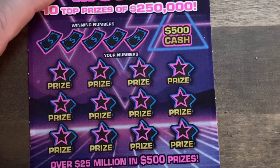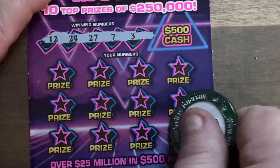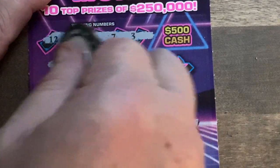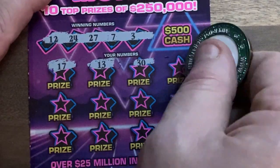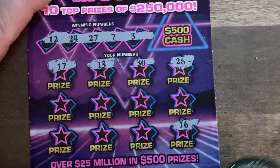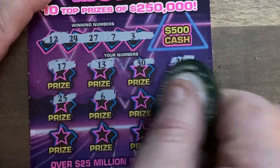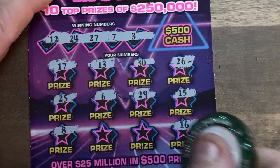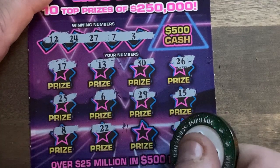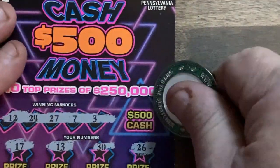All right, it's up to old faithful — the Cash 500 to pull us out. Let's see what we got: 12, 24, 27, 7, and 3. Check the clutch corner here. 16 — no. 17 — no. 13 — no. 30 — no. 26 — no. 25 — no. 26 — no. 29 — of course no. 15 — no. 8 — no. 22 — no. Last number: 19 — no. And nothing over here either.